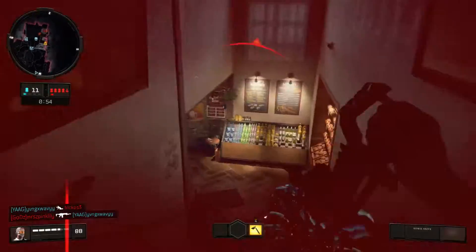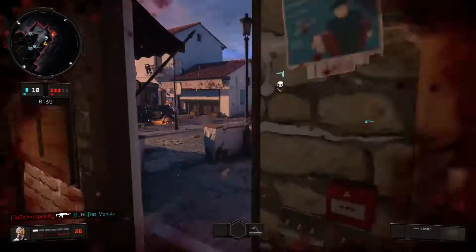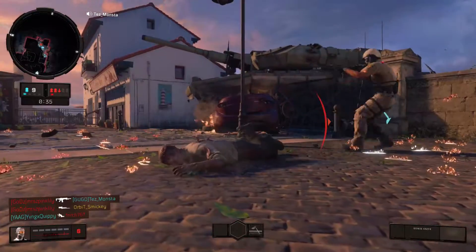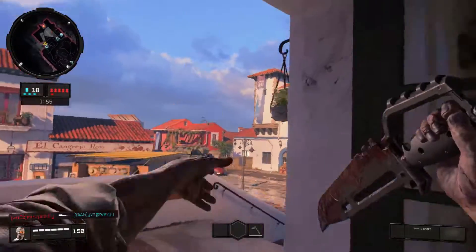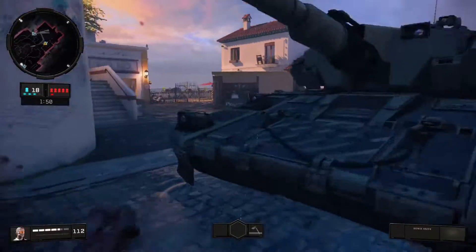Now onto multiplayer. This mode is called Infected Final Stand. In this mode it's zombies versus humans. Each team takes turns being a human or a zombie team and you alternate at the end of each round, and the first to four round wins gets the victory.